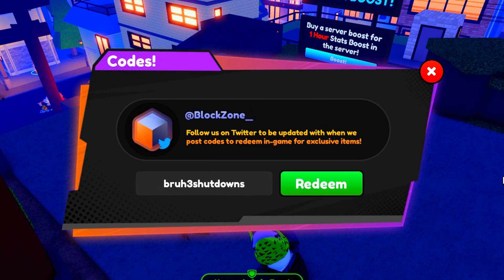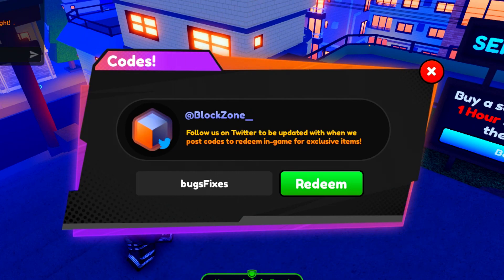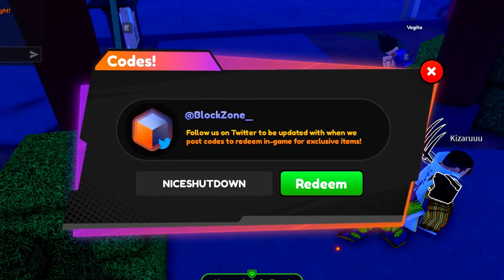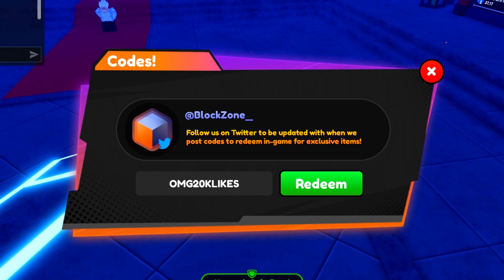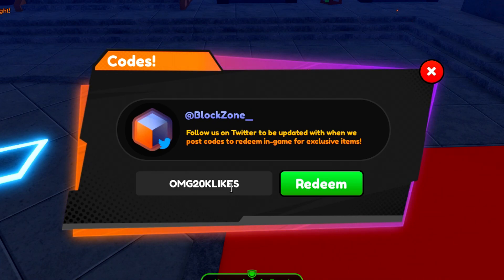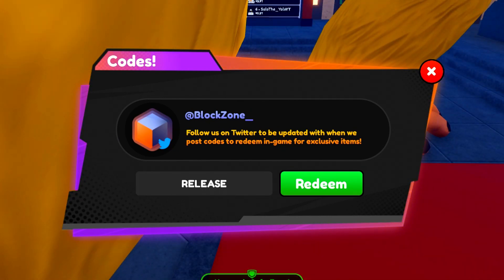Next we've got the 'breath3shutdowns' code — redeem that. Then we've got another code which is 'bugfixes' — redeem that as well. And there's also the 'niceshutdown' code to redeem.